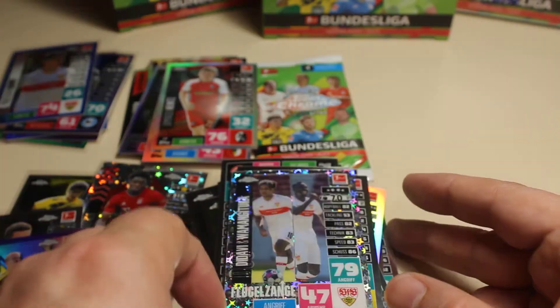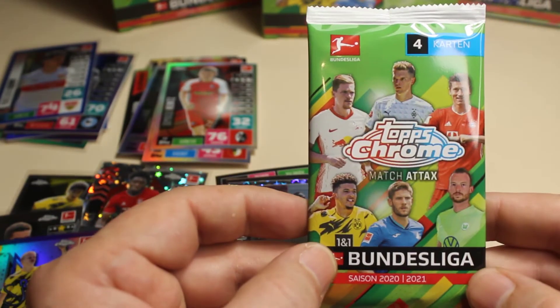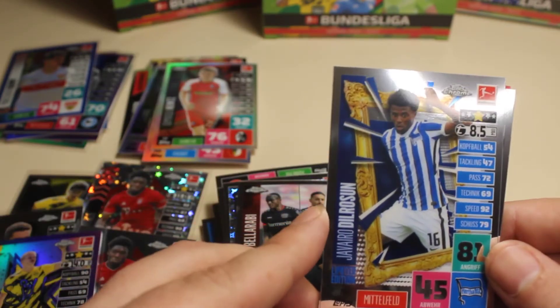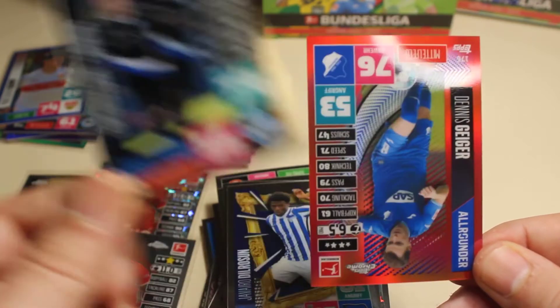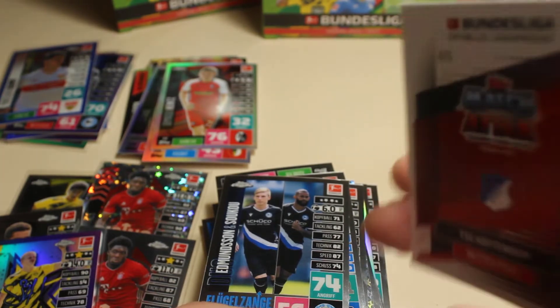That was a spicy box opening! Here we have our last pack of the opening. So here we have Diaby and Bellarabi, we have Del Rosson, we continue with a Vocalsign, and the last card of this opening is Geiger — really cool card and it's 4 of 5. A really really low numbered card, number 4 of 5.